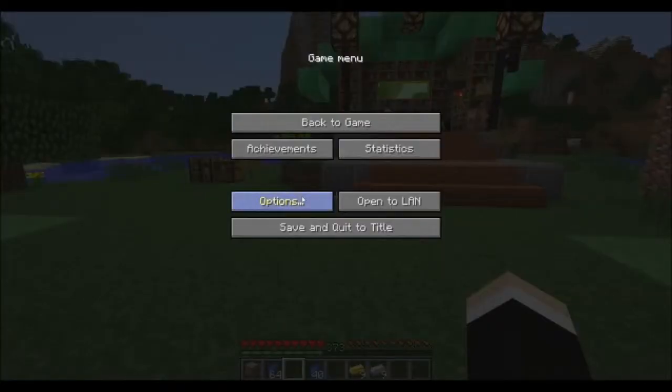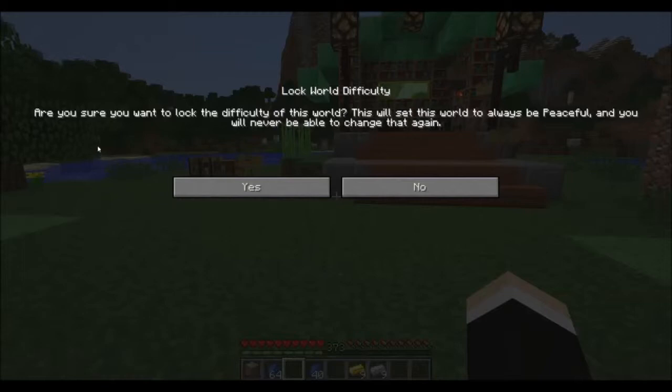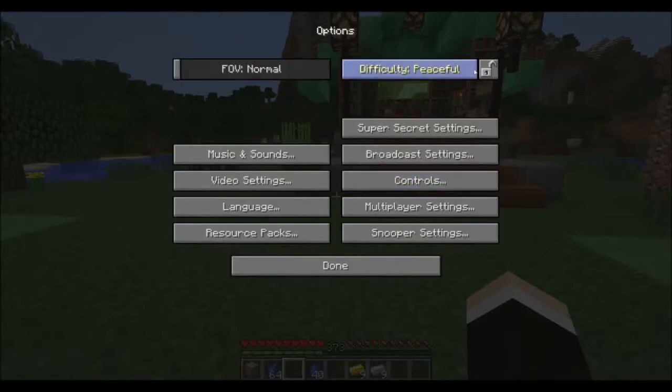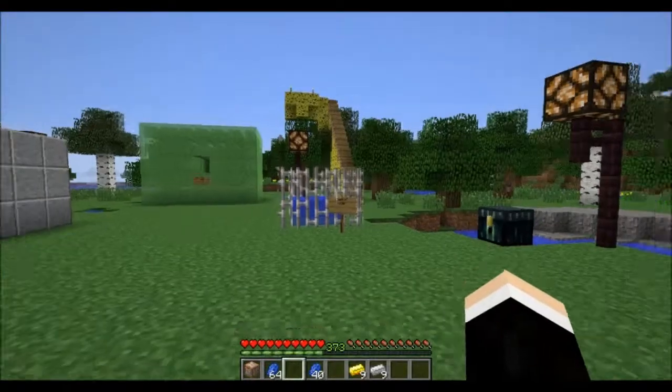If you go into the game menu into options, up here at the game difficulty, you can see you can still change the difficulty, but you can lock the difficulty in place. And when you click this, it says: are you sure you want to lock the world difficulty? This will set the world to always be peaceful and you will never be able to change that again. Which I think is kind of silly for a peaceful world, but it's nice that you have the option to lock the world into a difficulty. So, for this example, we'll lock it in. And I cannot unlock it, and I cannot change it. Yep, it's locked in — peaceful difficulty.